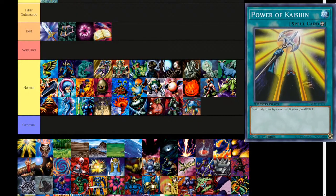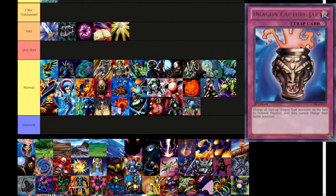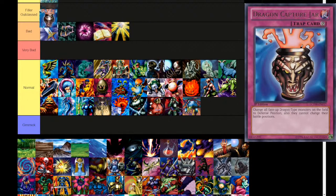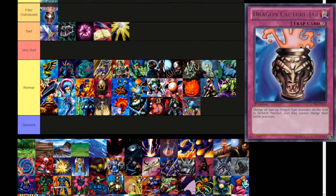Next up, Power of Kaishin — equip only to an aqua type monster. It gains 300 attack and defense. Aqua support — put it in your Mermail deck. Next up, Dragon Capture Jar — change all face-up dragon type monsters on the field to defense position; they also cannot change their battle positions. I think this is a continuous, not a trigger effect. Specifically anti-dragon tech. I guess this is technically a floodgate — potentially a card you could put in your side deck, at least for much older formats. Put it in bad, top of bad.